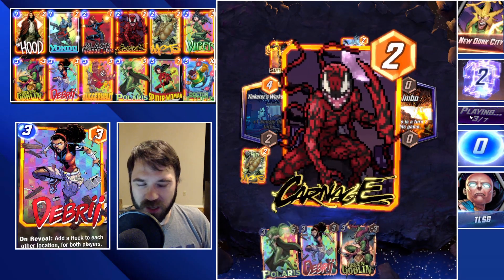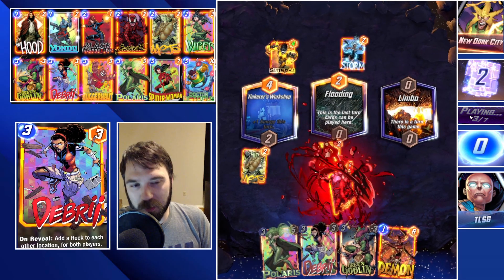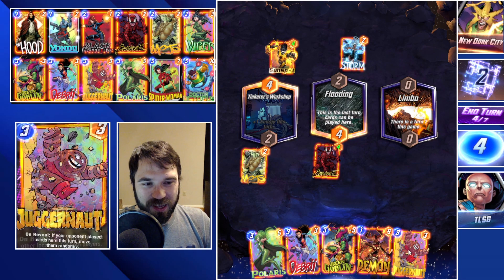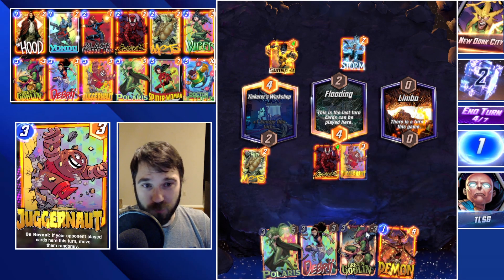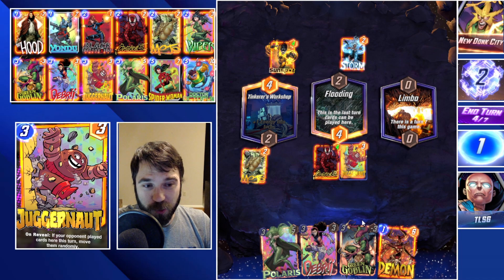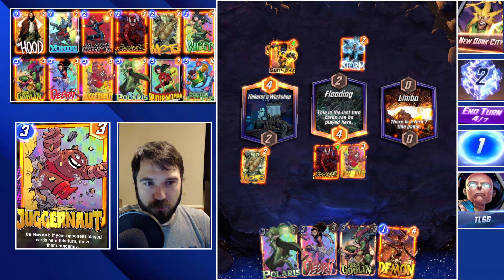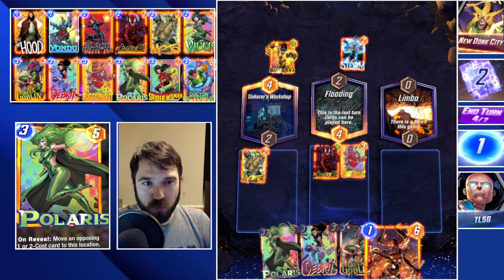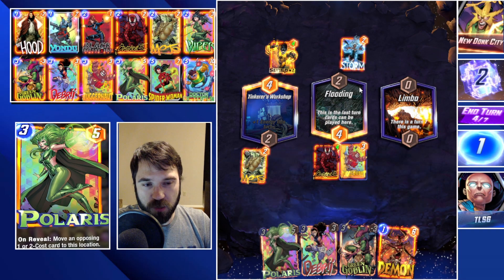They do a Storm — that's a little upsetting. I mean, they're tired of the Bar Sinister shenanigans and they just pull the audible and make it where it's no longer a thing we can do. We can do Carnage to push whatever they play into the flooded lane this turn and do a Demon to really capitalize on that location and cap it out.